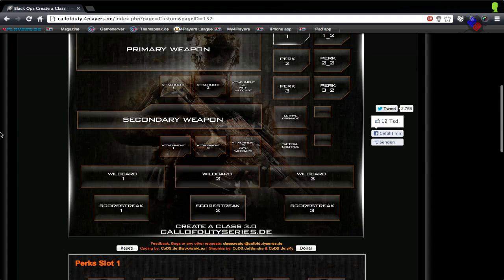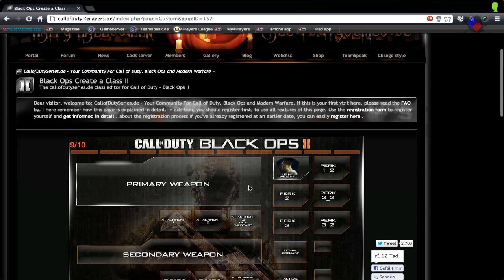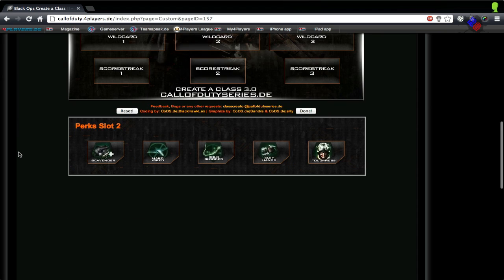Let's go straight to Perk 1. There are so many good choices — obviously Ghost to stay off the radar since you're going to be moving a lot, and there's also Lightweight. I'd take Lightweight first because it allows you to move faster, so you can get in for the kill much quicker. It also means you take no falling damage, which is quite useful.